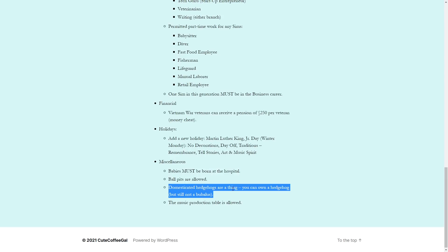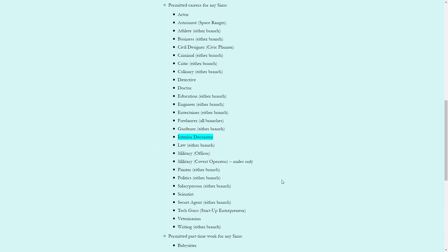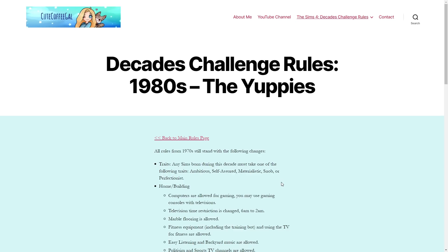Domesticated hedgehogs are a thing — you can own a hedgehog, but the bulbul is still not allowed. So we can get a hedgehog, and the music production table is now allowed. Those are the rules for the 1980s.